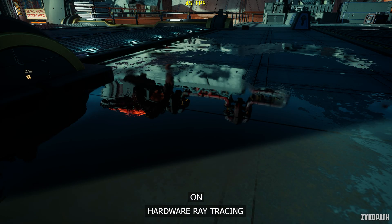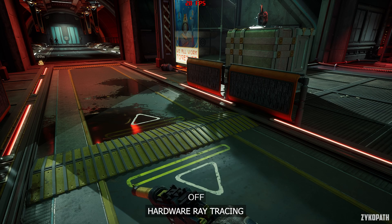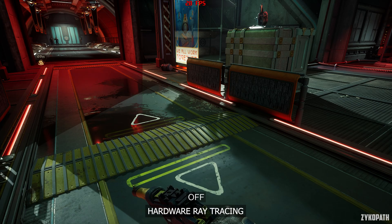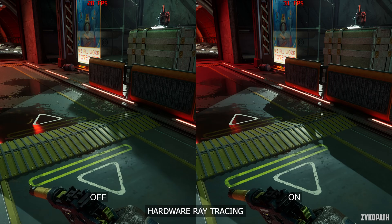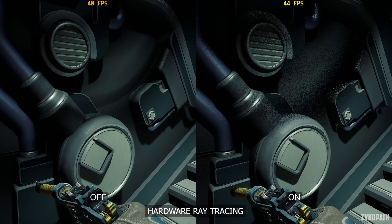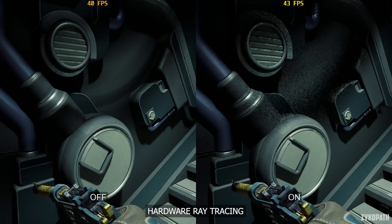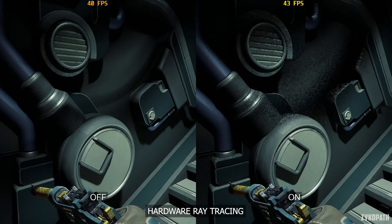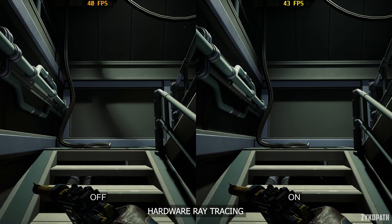Hardware ray tracing affects reflections, shadows, and global illumination. Reflections seem to look a bit higher res with it turned on. Global illumination can look noticeably better, or look almost no different, depending on the scene. Shadows can look a lot better and more accurate, especially on small and decorative objects. However, using hardware ray tracing — at least as of the making of this video — introduces major visual artifacts, most noticeably on some shadows, making them look visually noisy and grainy, which is very distracting. It also tends to disable shadows on some objects in the environment, like these cables over here.